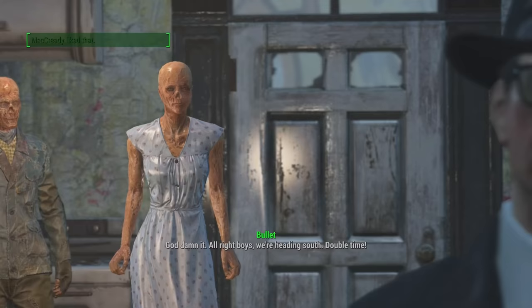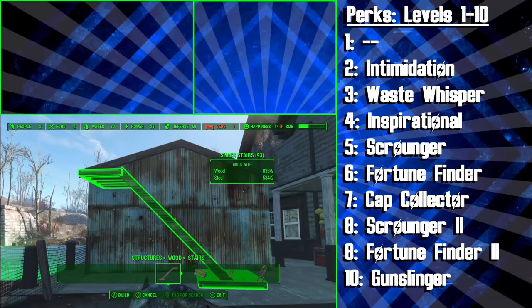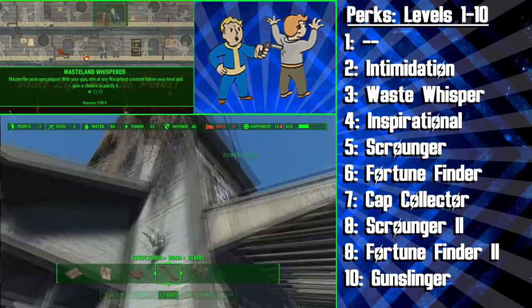Now that you know the backstory, start game stats and the faction choices of the Diplomat, let's actually build the build. Like almost all our Fallout 4 builds, we'll be explaining all the perk choices up to level 50, and from then on the choices will be up to you. The first perk the Diplomat gets is one of the coolest perks in Fallout 4, the 10th Charisma perk: Intimidation.